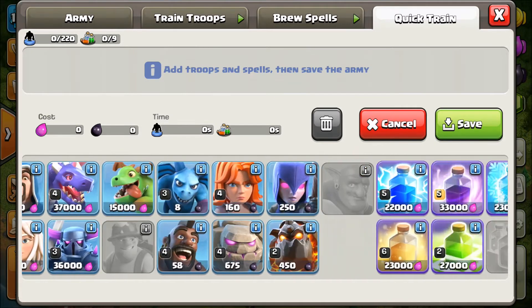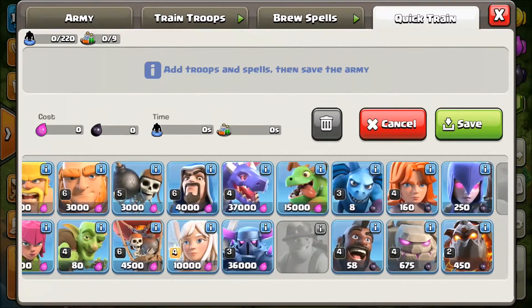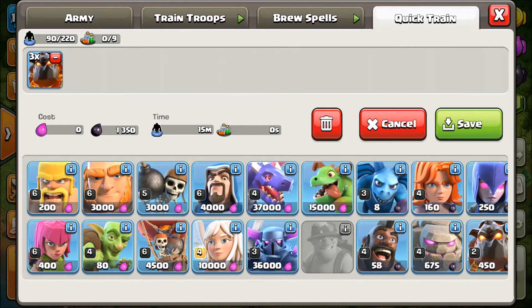When you have Lava Loons, you have to counter these attacks. Most of the players in the game prefer Lava Loons. So I will show you the army. You can take 3 Lava Hounds and 20 or 22 balloons.